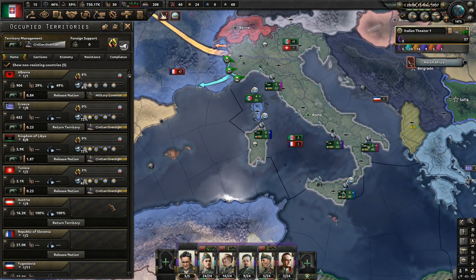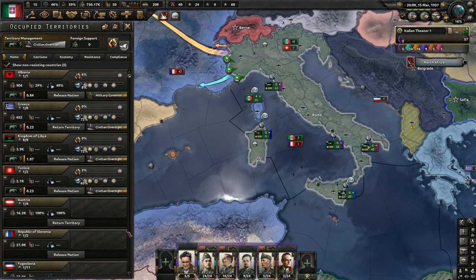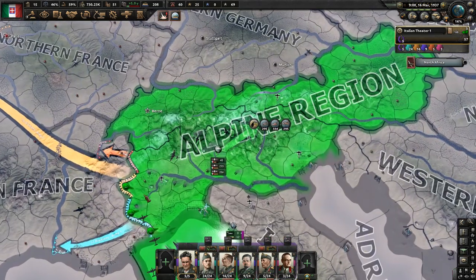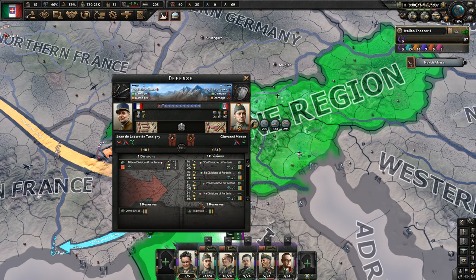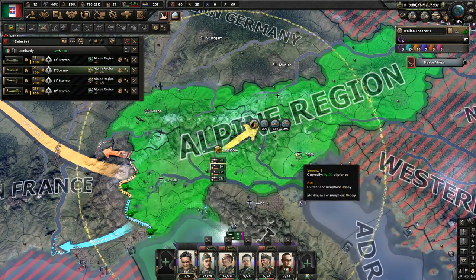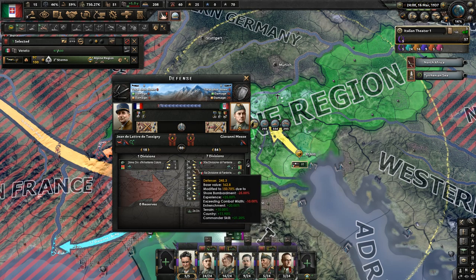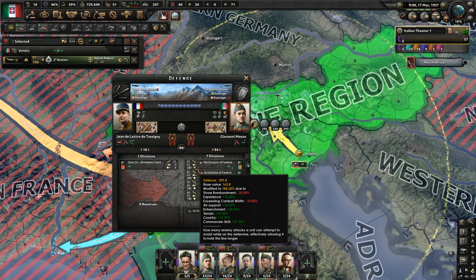Let's take a look at our resistance real quick — we're okay, don't change this, if you change this the resistance will spike again. Our air superiority is 22% — that's awesome. Let's move this smaller fighter wing over here and see if we can get better air superiority. So that was 22%, now 22.20 — so it might have been a little better, but not much of a difference.